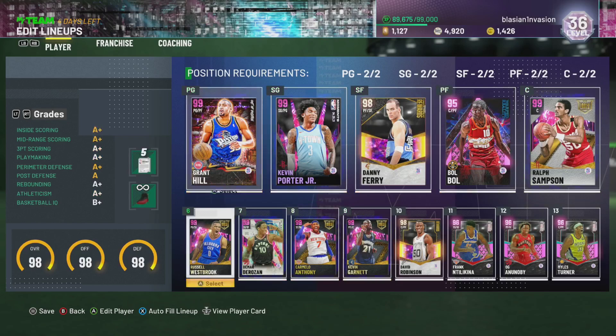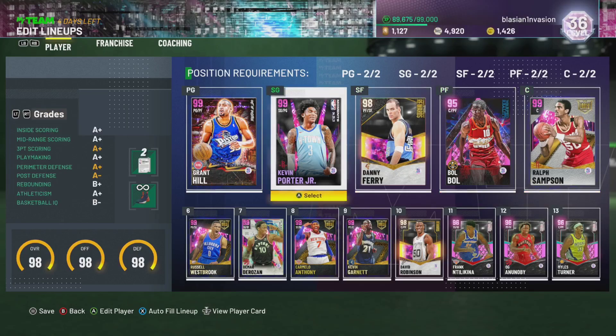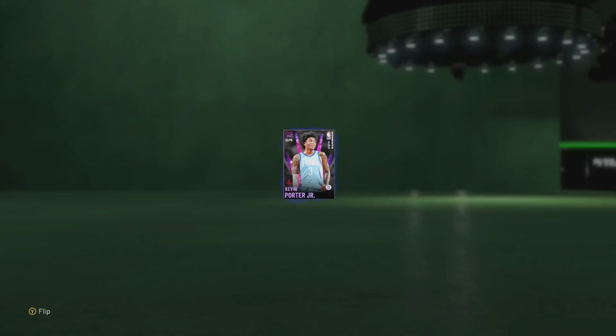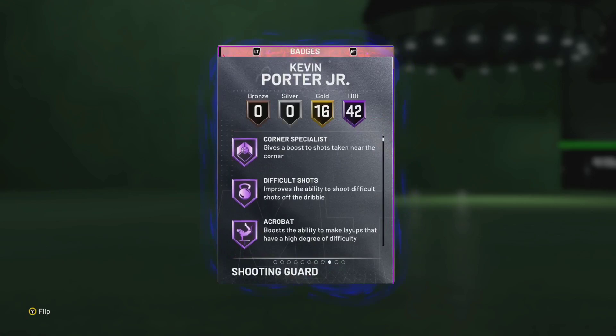We are in a decent squad — this guy's got Ralph Sampson. In fact, he is a beast on next gen. But Kevin Porter Jr., he is basically J.R. Smith. He is basically just J.R. Smith, except he is auctionable rather than grindable. So honestly, if you're one of those all-money-spent players and you don't want to grind for J.R. Smith, KPJ is going to be the same card but left-handed.